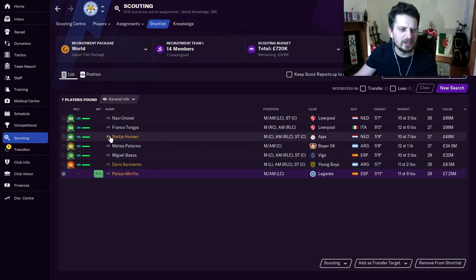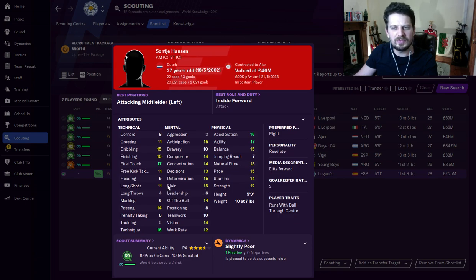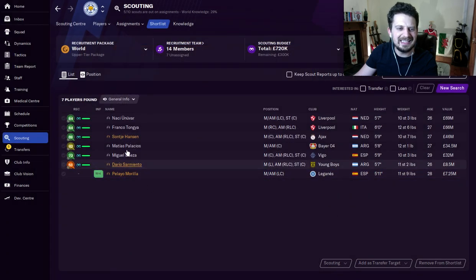Top three — Santi Hassan. Finishing, first touch, and dribbling: that is what you want from your centre attacking midfielder. Maybe I would be asking for long shots as well, but who am I to be greedy? Flair, determination, concentration, composure, acceleration, agility, and pace as well. An elite forward.